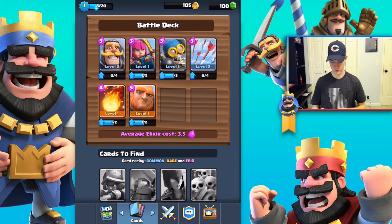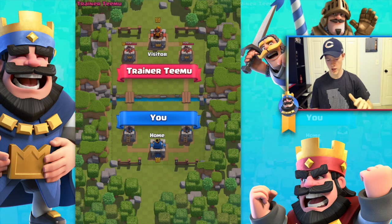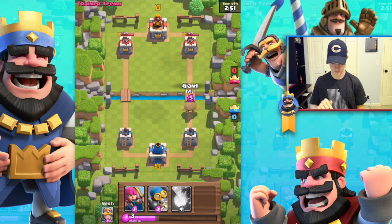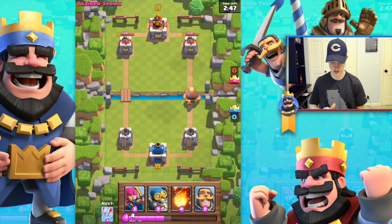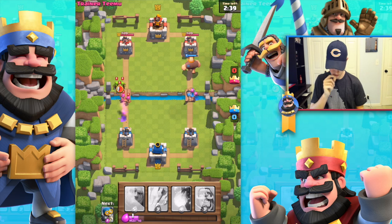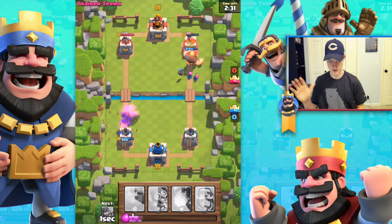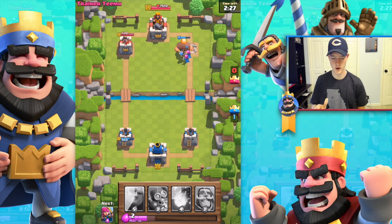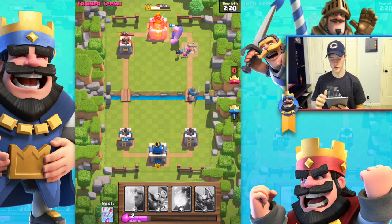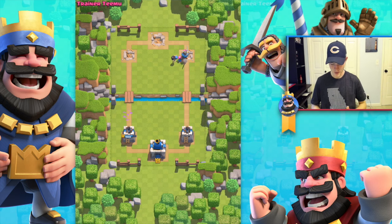Whenever you get a card you can upgrade — let's start unlocking. We'll battle, come back and open it. Trainer Teamu — let's go ahead and throw in a giant, start regenerating, wait a second, and throw a ton of stuff in. Archer can go — I'll wait a second here. Let's go ahead and throw down an arrow attack to take down all those units coming at me. We took down one tower — now just got to take down the back king. We finished it pretty easily.